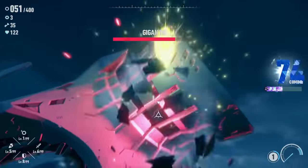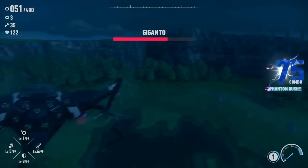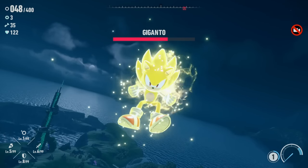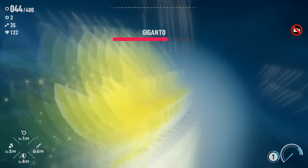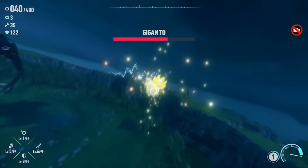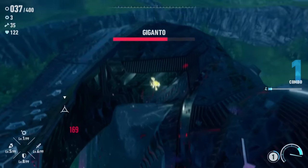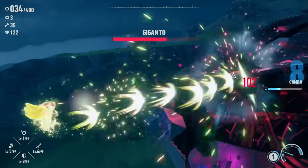We got a combo of like 50-something. Our rings are going down — I have to be really careful, because Giganto is still only... I can't press the wrong button. Like a third of the way down? Okay, going in. Give you everything I got, because it seems like there's not a lot of chances here to really bring it to you.